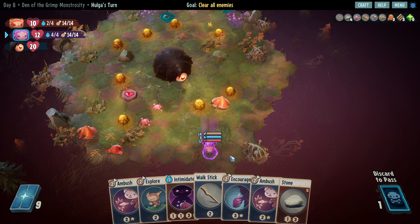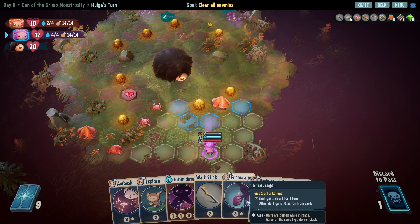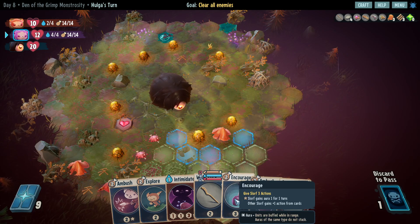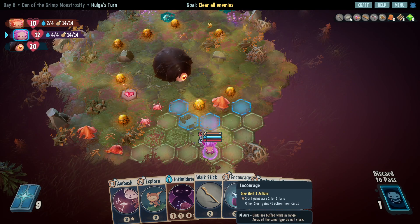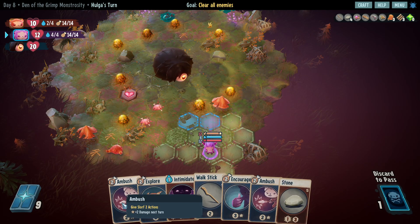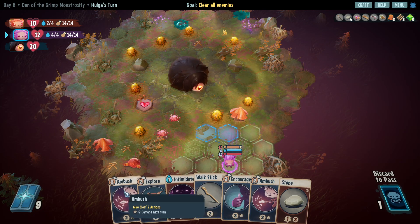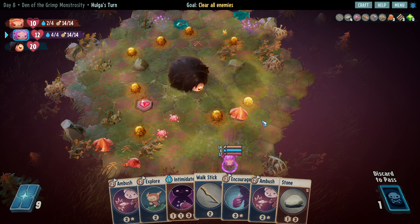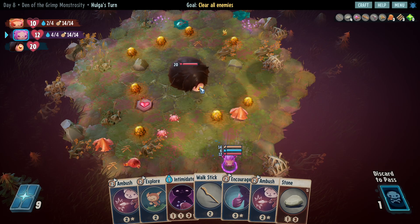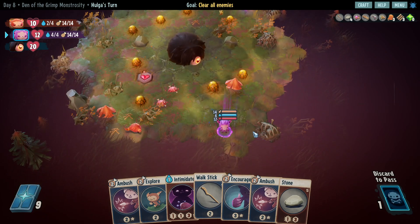There we go. Encourage - gain three actions, one, two, and I can destroy that. I will however get damaged, it's probably okay though. I can also ambush - if I ambush, plus two damage next turn. So it jumps here and then it basically corners me easily. I feel like I can go here - jumps here, then jumps here, and I can be here.